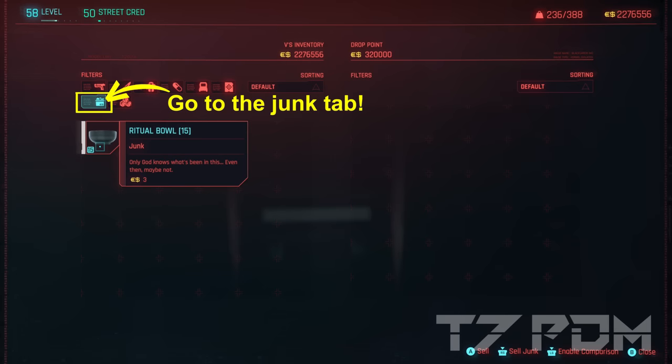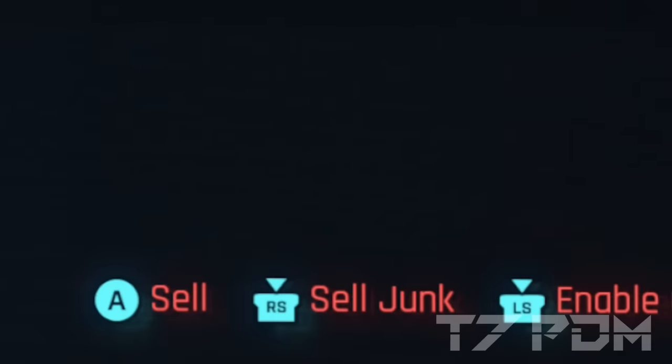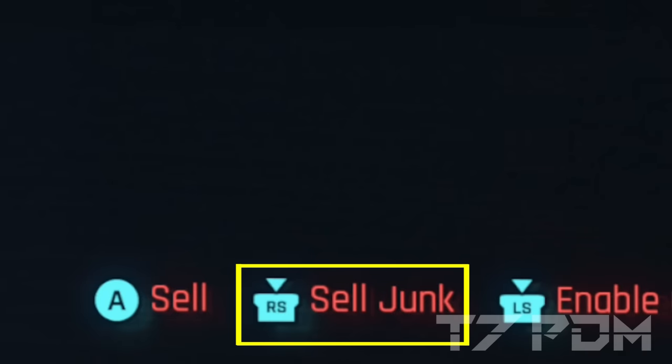No matter if you try this at a dropbox or a vendor, you also have to make sure you are in the junk tab. The whole process will only work in the junk tab. When you arrive at the dropbox, check the bottom of the screen — there is a tooltip for a sell all junk button, which will be used additionally for this method.